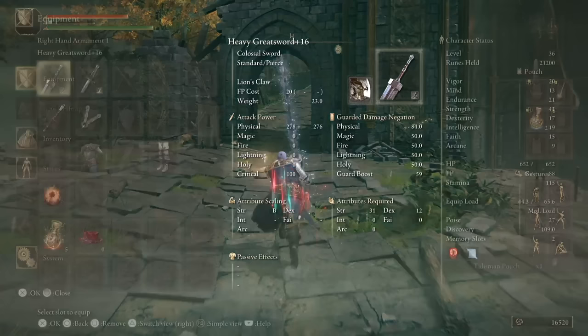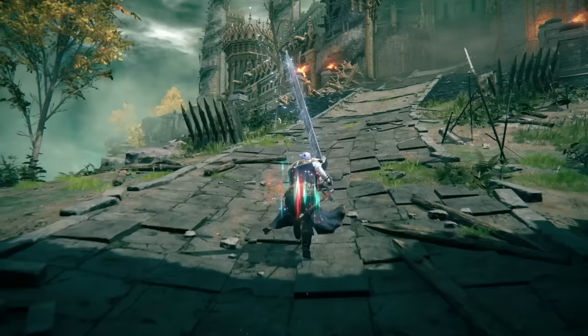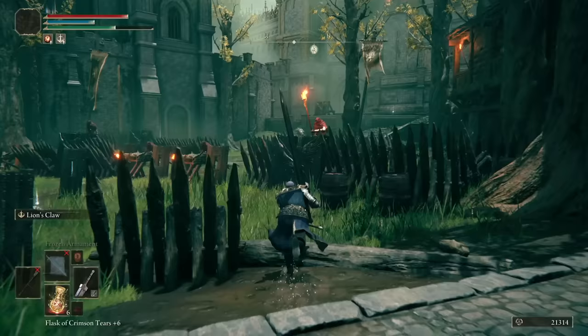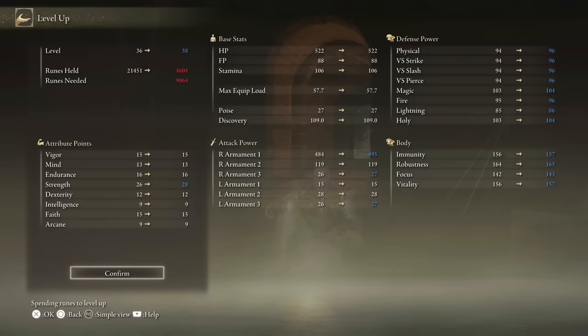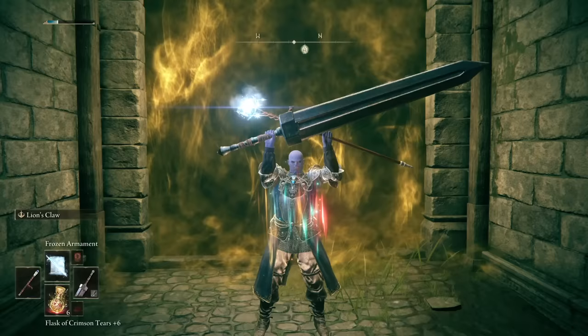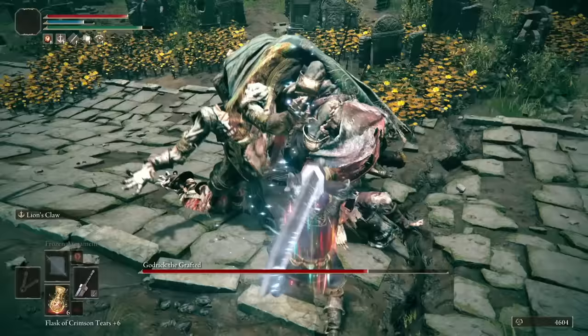Now for your extra Talisman slot, there are two schools of thought. You can either use the Axe Talisman and focus on charged R2s, or use Alexander's Shard and focus on Lion's Claws. I'm going for the latter as it's a little faster, but the former is better for posture damage. Run through Stormvale all the way to Godrick. Buff outside the door — and by the way, don't panic if you mess up some of these inputs, I did it quite a lot.